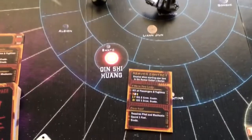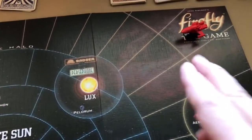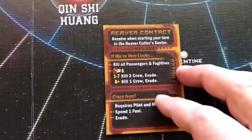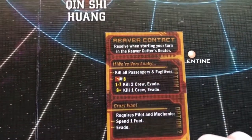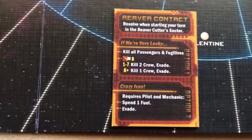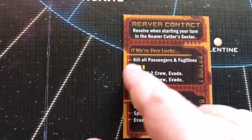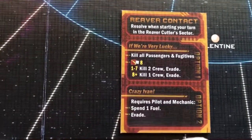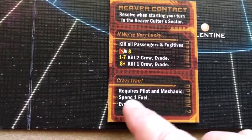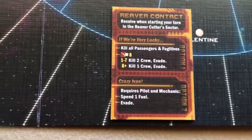If you start your turn in the same space as the Reaver cutter, you have to resolve that encounter — usually you'll lose some crew. You have two options: attempt a test, or if you have a pilot or mechanic, spend one fuel to evade them.